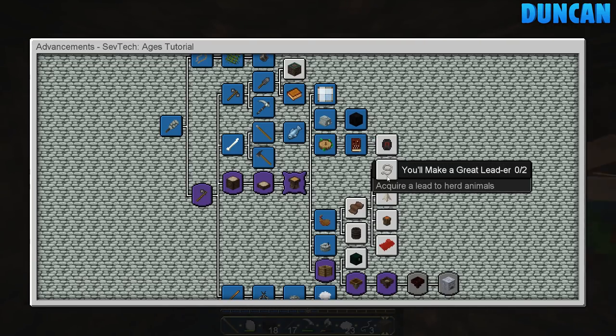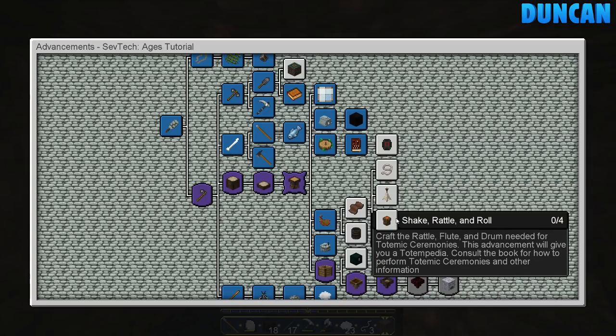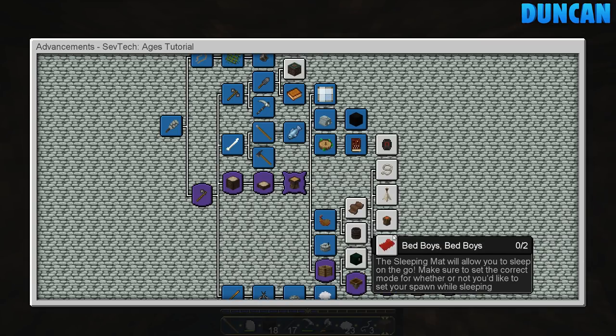Look what we've unlocked — teepees and beds! And a drum. Craft a rattle, a flute, and a drum — needed for totemic ceremonies. Acquire a lead. So we can do the totem mob thing — we can be like shamans, chanting and drumming and shit. Bed boys, what you gonna do? What you gonna do when they sleep with you? Bed boys!